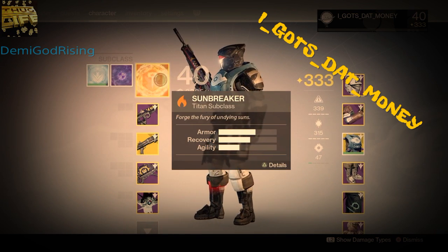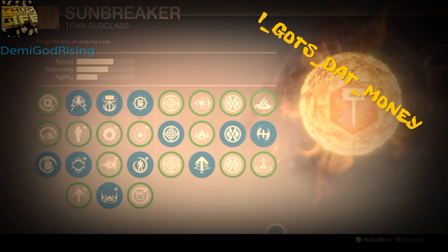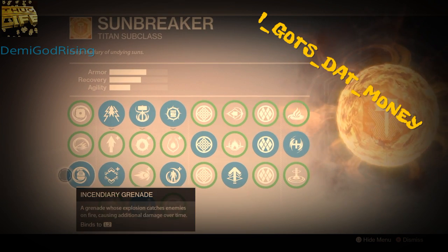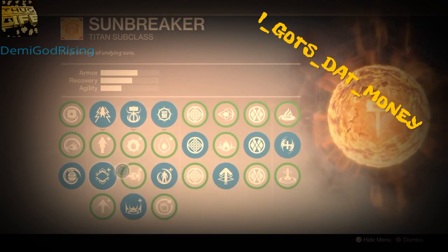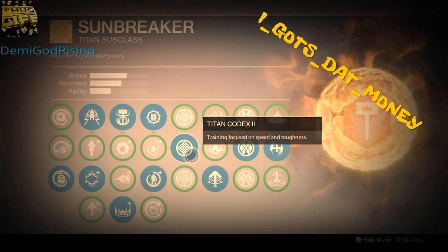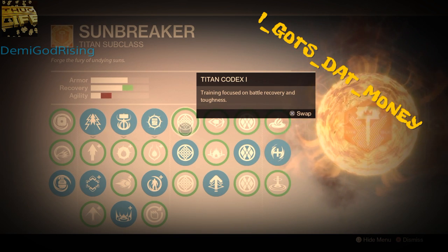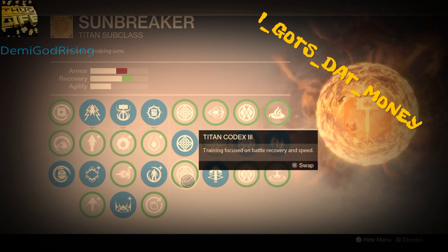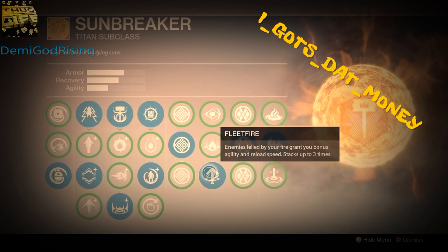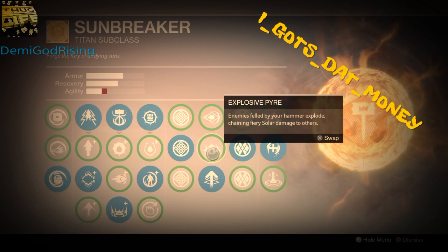Now here comes the bit that makes my Sunbreaker build. I bet some people will say this build is rubbish, but I like it. I have Titan Codex 2 — Speed and Toughness — I need that speed for the Titan. I would have Titan Codex 1 but that takes away agility. Then Fleet Fire — really useful. Explosive Pyre is very useful if you're doing PvE.